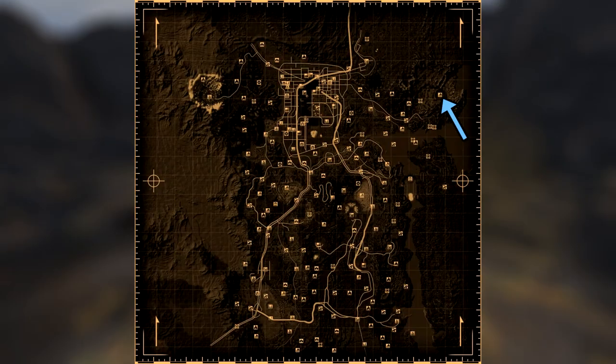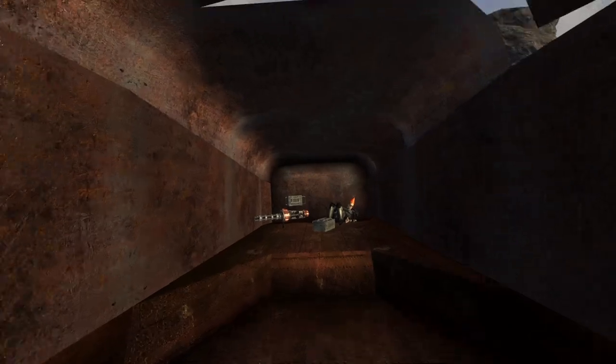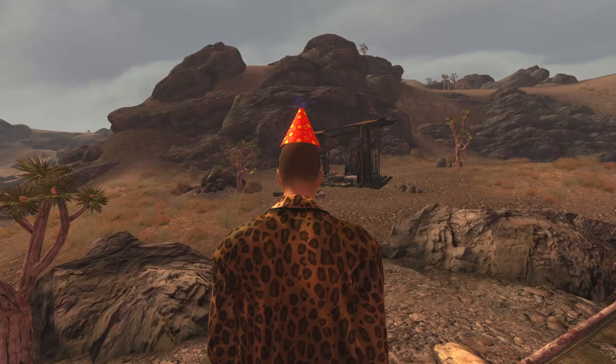Next up is the Party Hat. This is its own unique item and can be found within the Devil's Throat. Head into the crater and within a destroyed blue truck will be a dead prospector who is wearing the hat. The hat has a DR of 1, however provides no additional bonuses.